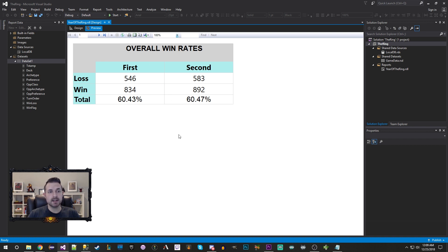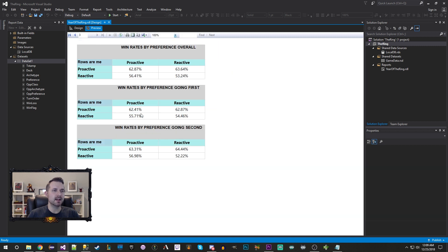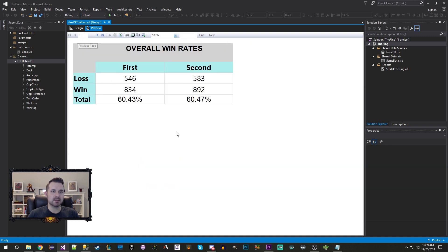As a recap: these were my overall win rates for going first and going second — the number of wins, number of losses, and the resulting win rates. Going second had a very small advantage, but they were incredibly close. Then there was a more drawn-out breakdown by archetype, and lastly the proactive versus reactive split. Before we go further and talk about balance, I want you to pause the video and come up with a number in your head.